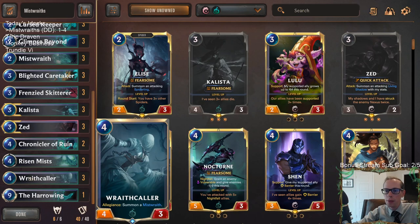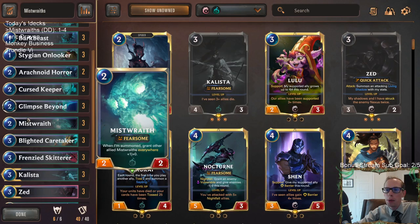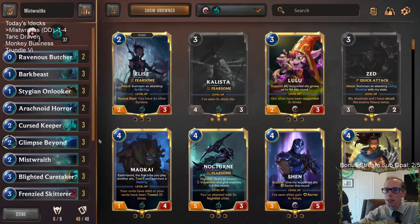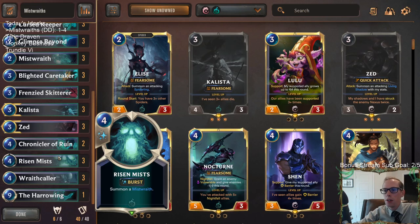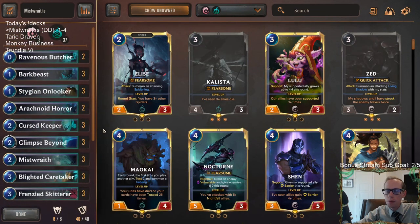Alright, so that's our first try at Mist Wraiths. For those watching later on YouTube, hit that like button and feel free to leave comments if you have other ideas with Mist Wraiths — like which region would you splash. You really don't want to miss with Wraithcaller. The thing about this deck is we saw Pale Cascade used against us was amazing. I feel like we do need just some kind of pump spells or combat tricks. Our deck has 33 units and seven spells — that's really the problem.